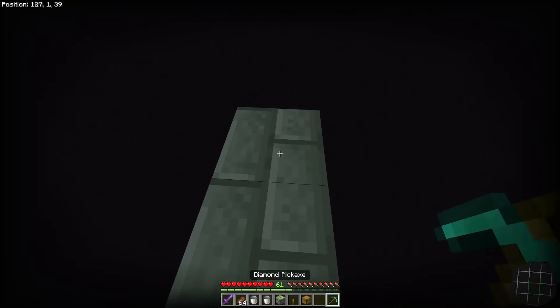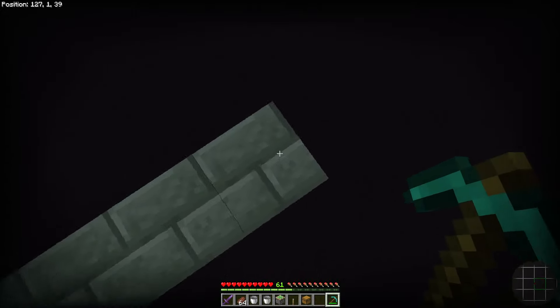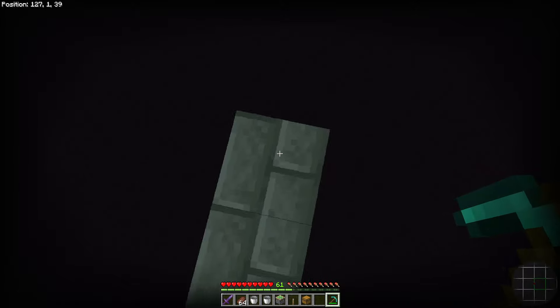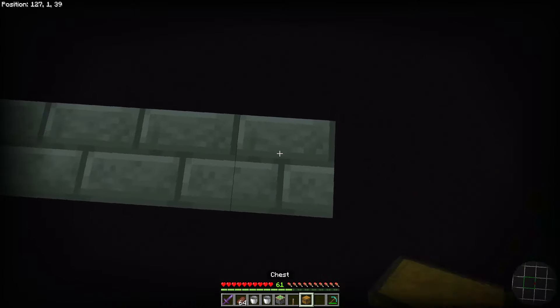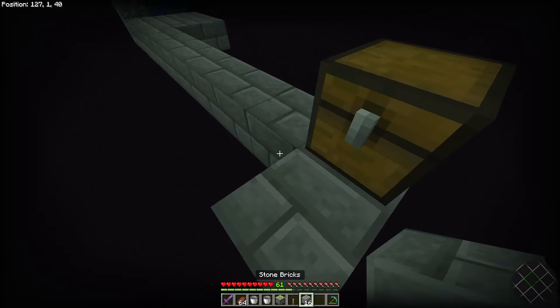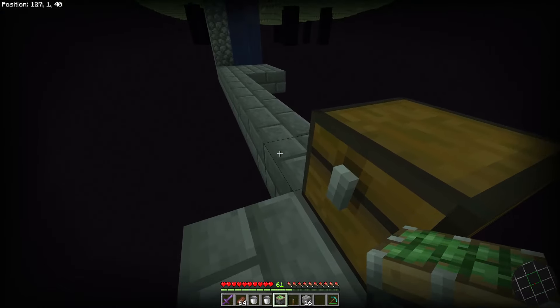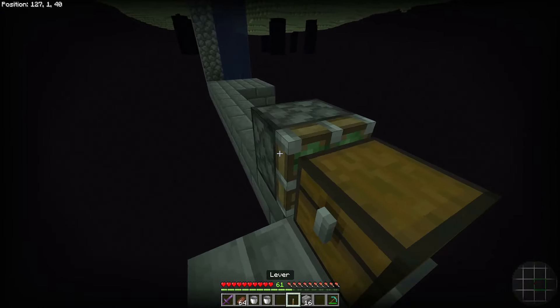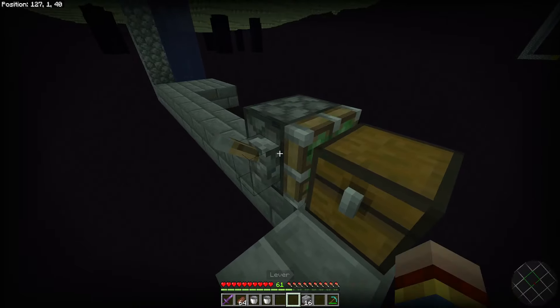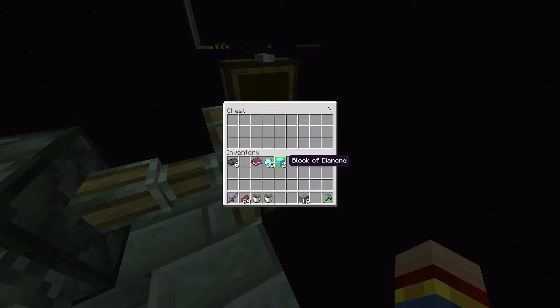Now remove the last block so you don't have anything in the new chunk — just the border of the old chunk right here. Then place your chest on top of that exact block. Extend out so you can stand on top of some blocks. Behind the chest, place the sticky piston, and at the side of it place your lever. Flick the lever, and you can already put all the items you want to duplicate inside the chest.